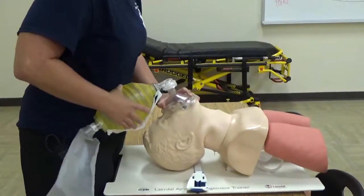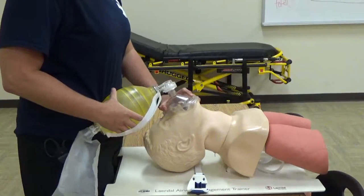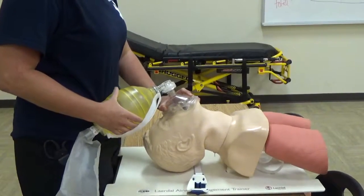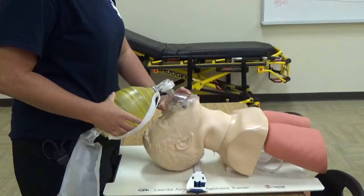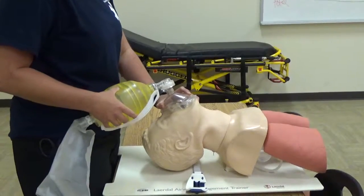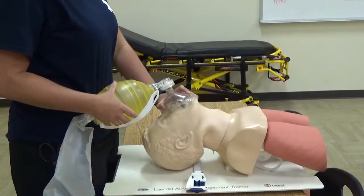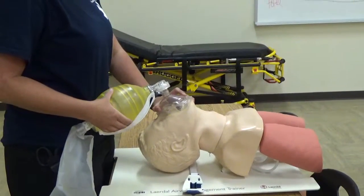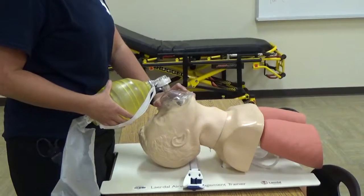I'm going to go ahead and start ventilations on room air, 10 to 12 breaths per minute. You notice you've got good rise and fall of the chest. There's no difficulty bagging the patient. The pulse ox reading is currently at 85%. I'm going to go ahead and apply 100% O2 at 12 to 15 liters and continue bagging at 10 to 12 breaths per minute. O2 sats are beginning to rise.